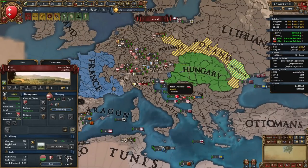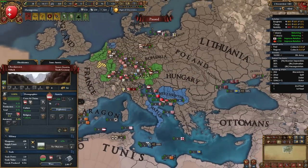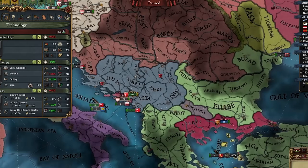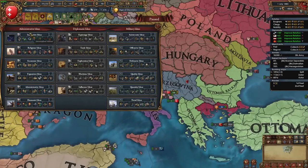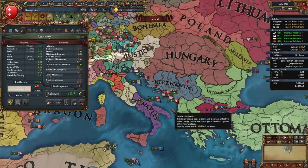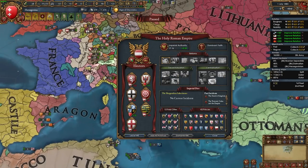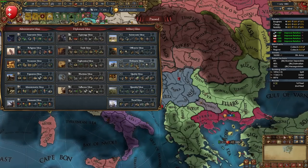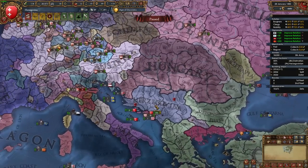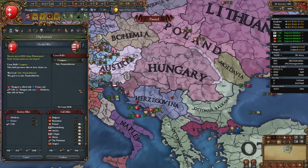Austria inherited Burgundy — that's good for me, Austria will be more powerful. Actually, it's a good thing Austria didn't get Hungary, because I'd rather fight Hungary and France than Austria-Emperor-plus-Hungary. Second idea group time, and I feel like we need to go with something military. I would go with Quantity since we're rich, but I'm banking on becoming emperor — in which case Quantity becomes irrelevant — so let's go with Offensive.